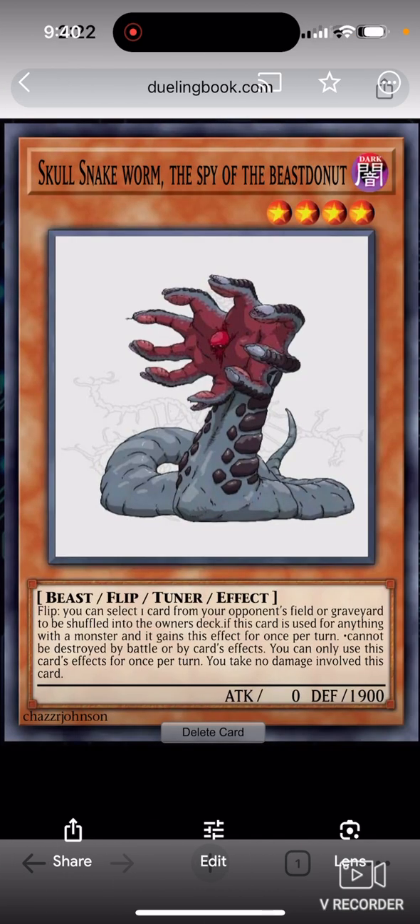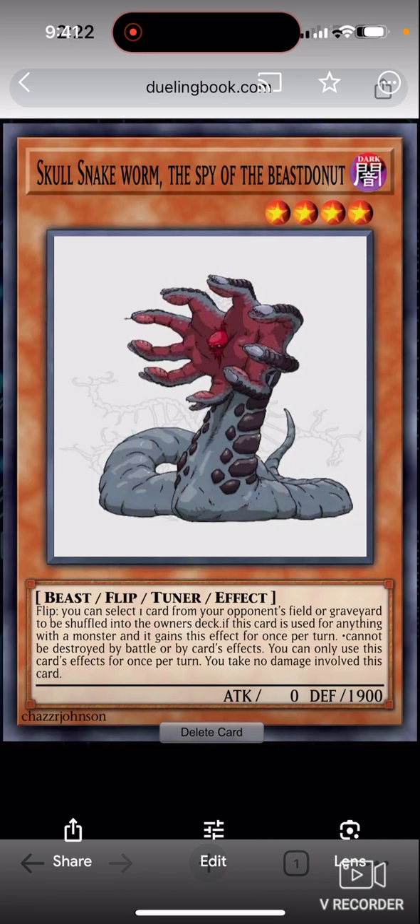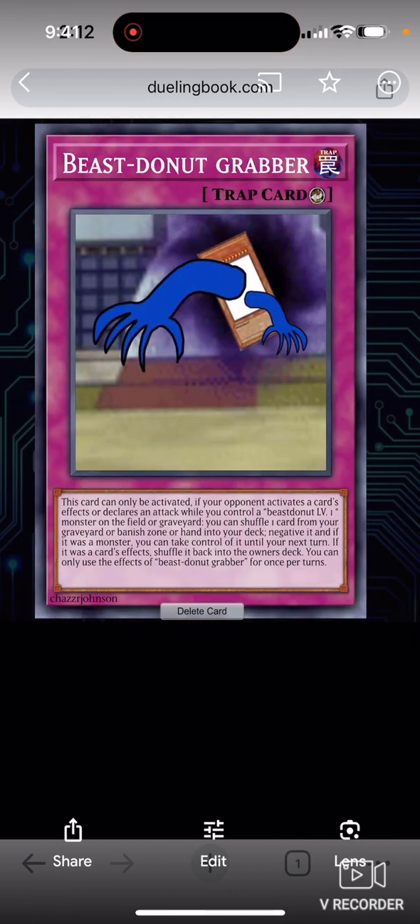The snake one is basically a flip monster — if it's flipped you can select one card from your opponent's field or graveyard to be shuffled into the deck. The trap card allows you to negate a card on the field, and it needs a level one monster on the field to activate its negation effect. If it was a monster, you take control of it, and if it was a card effect, you shuffle it back into your opponent's deck.